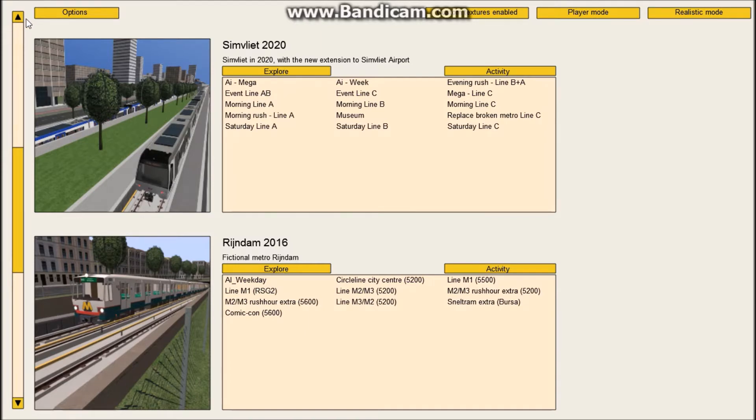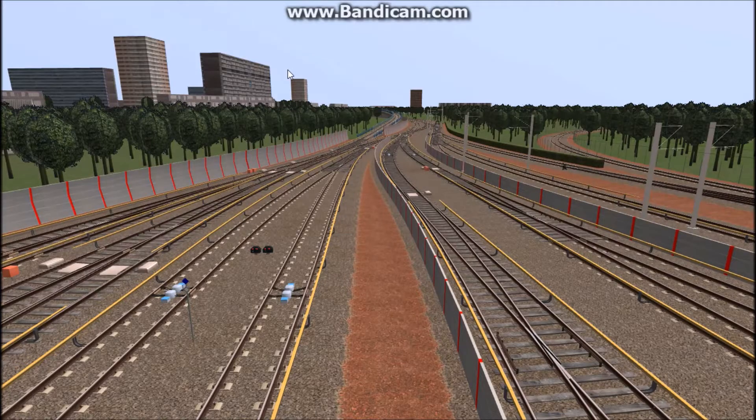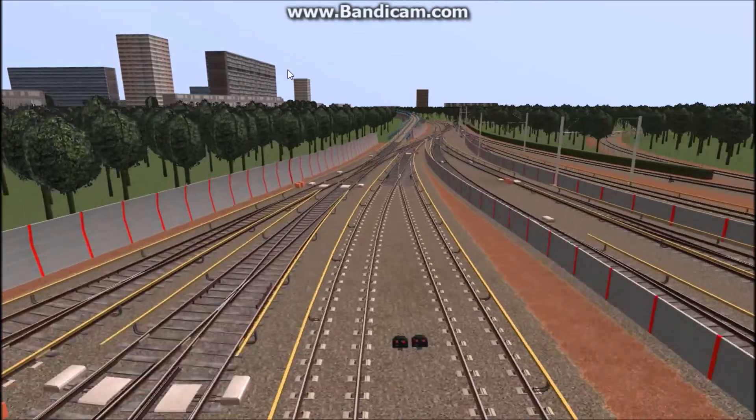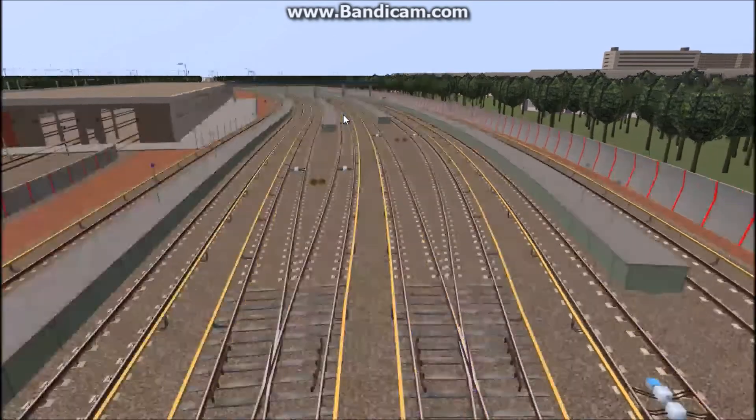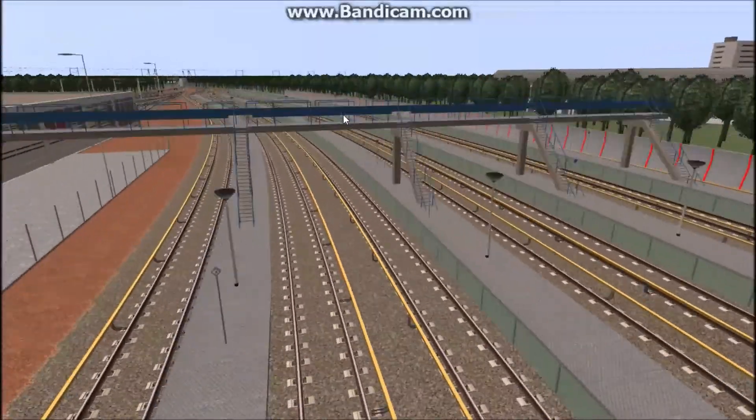With Explore, this is the mode I've been using through most of my videos, where you can select how many cars per train and select the rolling stock. I'm going to click Explore and go to Simvlat 2020. Here we are at the yards of the Simvlat Metro. This is another fictional city based off of the Rotterdam Metro.